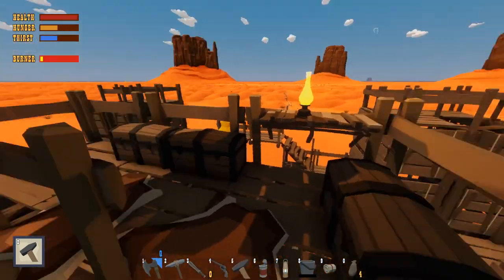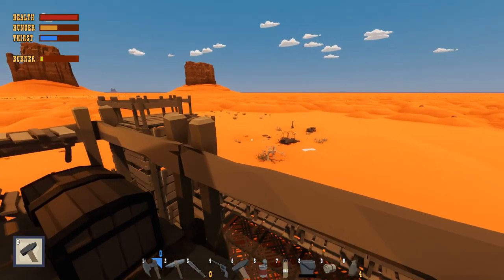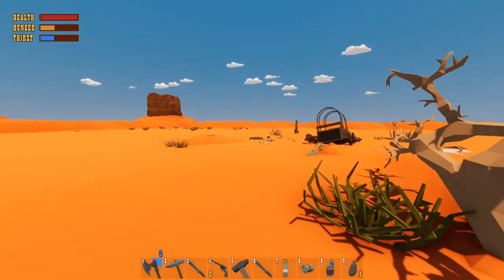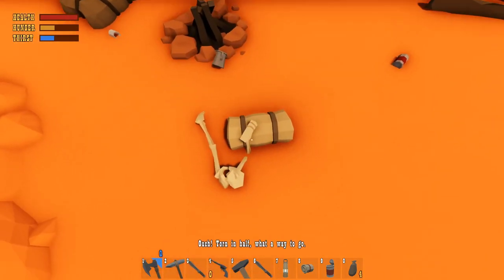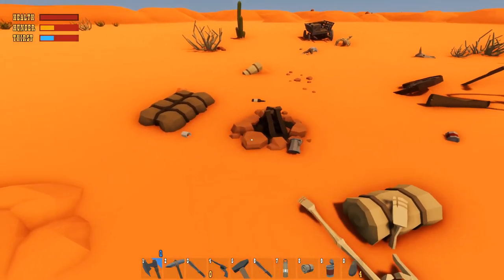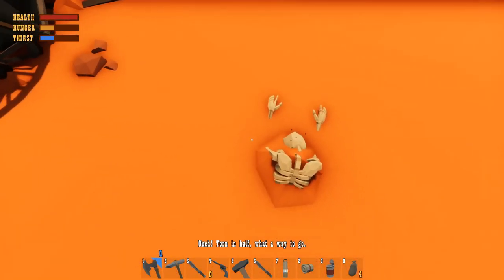We'll probably put the new pieces up here and explore and see what we can find today. Let's pick up everything else before we get out of here, and hopefully that sand creature — I don't remember its name — isn't here. But judging by the torn body, he's clearly here.